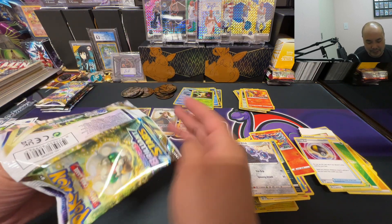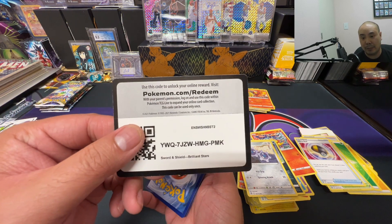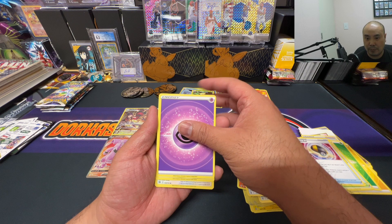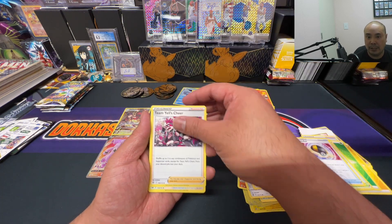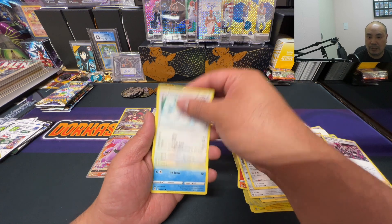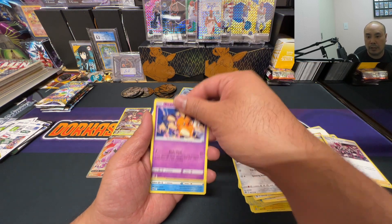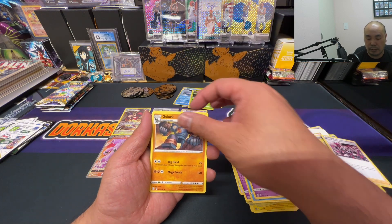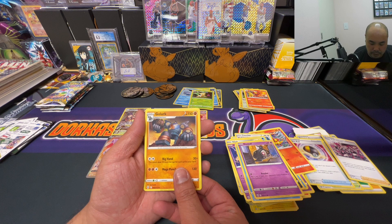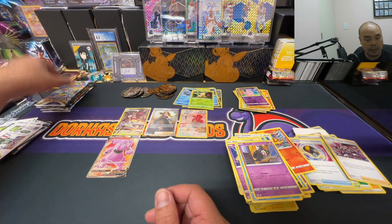Come on, you guys deserve better. Psychic Energy, Team Yell, Cinccino, Snow Runt, Clink, Dedenne, Cubchoo, Dusclops, Duosion, lurk rare — and we got a Clefairy reverse holo.